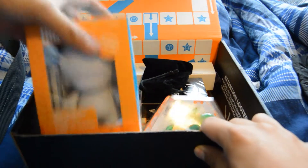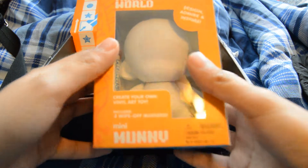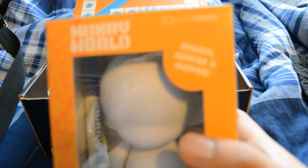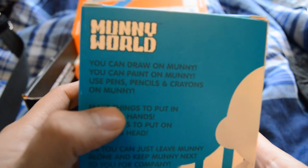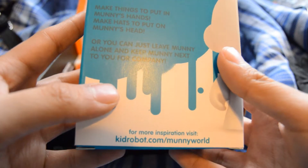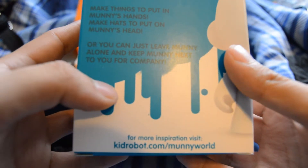Right now, we want to see what's in the box and immediately I see this — Money World Mini Money. Create your own vinyl art toy, includes three wipe-off markers. Design, admire, and inspire. You can draw on money, paint on money, use pens, pencils, and crayons on money. Make things to put in money's hands, make hats to put on money's head, or just leave money alone for company. For more information, visit kidrobot.com/moneyworld.